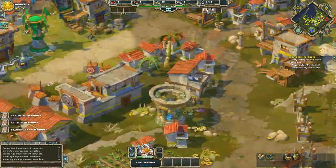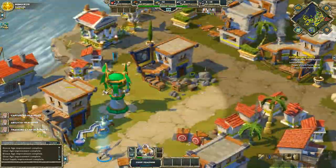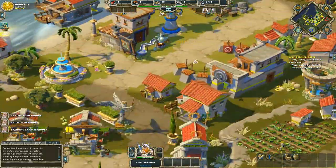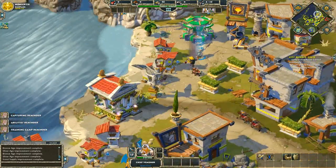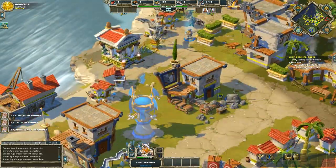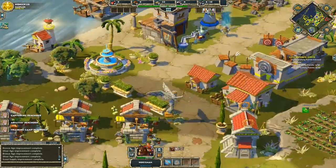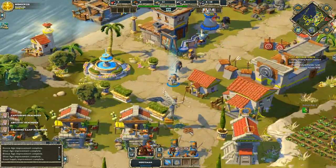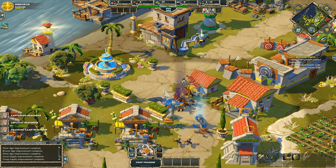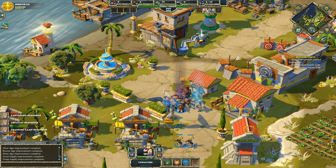So I'm just gonna run up and take that one. Not sure I can get that one though. And I actually have a victory point. Now let's get that final cost reduction upgrade. I'll get my units up here.